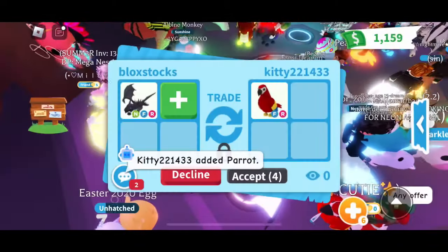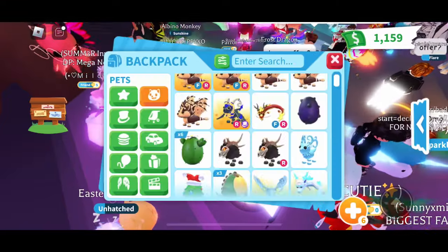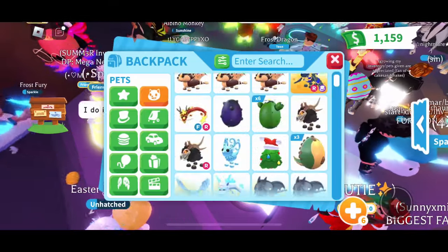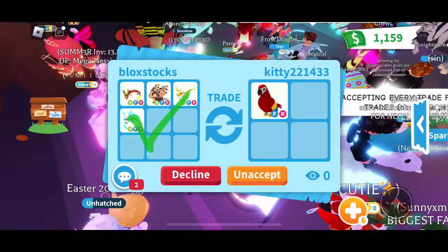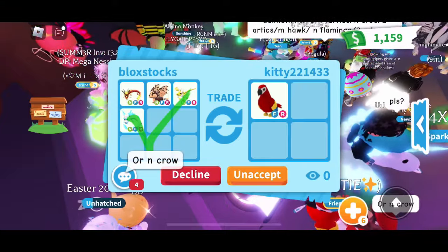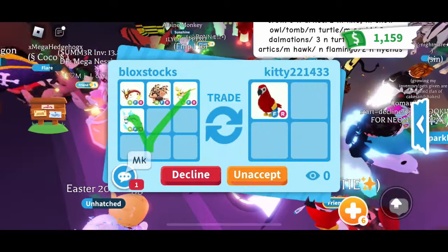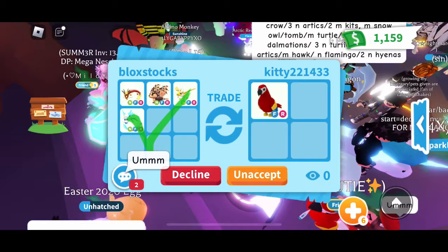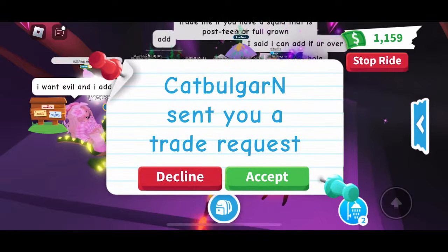Kitty221433 wants me to offer for their Parrot. Let's put up a Neon Dancing Dragon at about 20 points, the Neon Chocolate Chip Bat Dragon at 20 points, the Neon Ancient Dragon, and Neon Frost Fury at 27 — so we're looking at about 67 points for this. They're asking if I have a Neon Crow or Neon Evil. I don't have those. This is a nice 5-point overpay for her parrot. She's thinking about it. She says she loves the offer, but no thank you. Maybe she just doesn't like the pets.